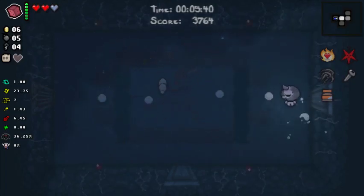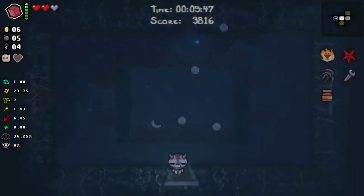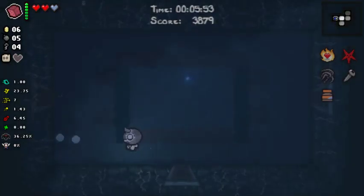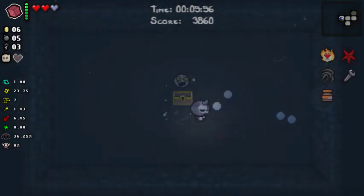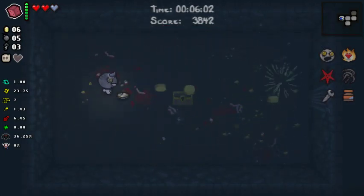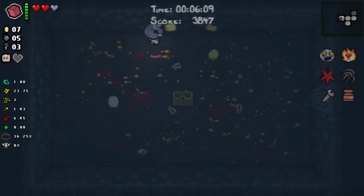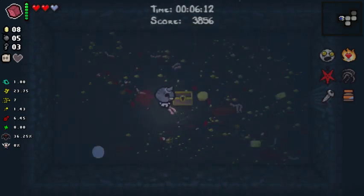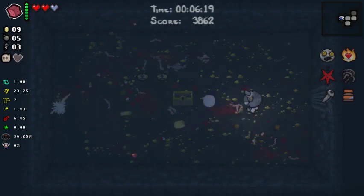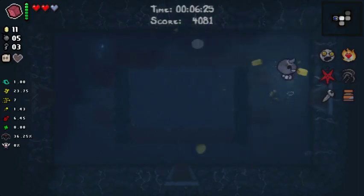We have a gold chest — could have something useful. I don't really feel like going through all those waves though. We've got four keys, let's do it. Head of the Keeper — could get us better stuff out of the shop, basically giving us more money to spend. We could get up to 15 coins using this, so gonna stick with it. Bouncing tears doing pretty solid work.